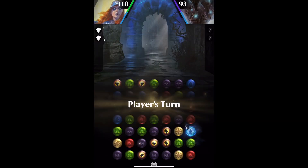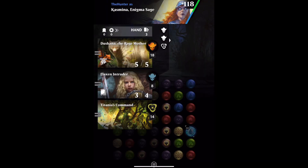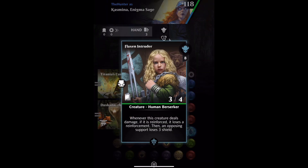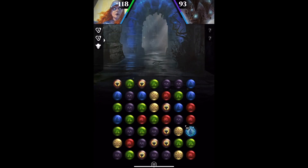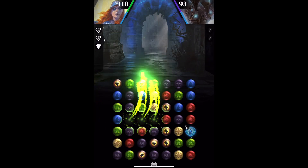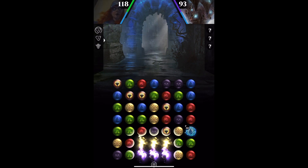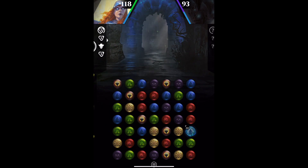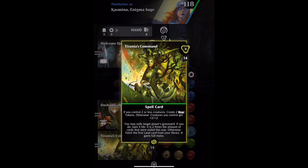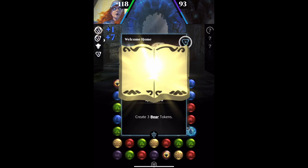Nine cards in the set create bear tokens, so I've stuck eight of them in this deck. There's one card from Jumpstart that I don't have. These cards are from a variety of different sets, so I want to see at least a couple of different cards produce bear tokens and confirm that they're the same and that they stack. That's the plan today, and then we can get a good look at the artwork as usual.